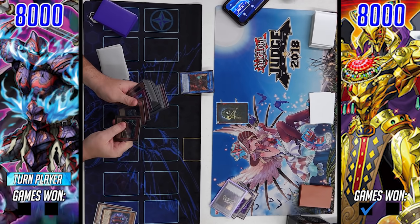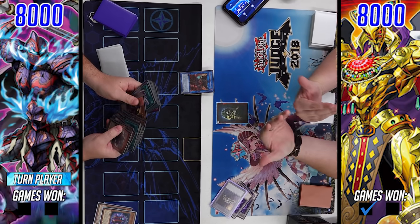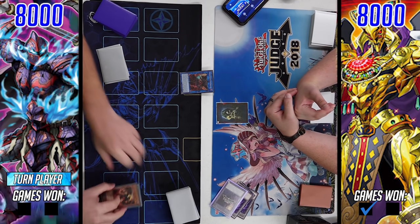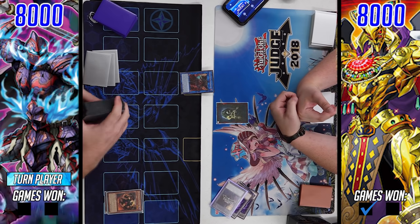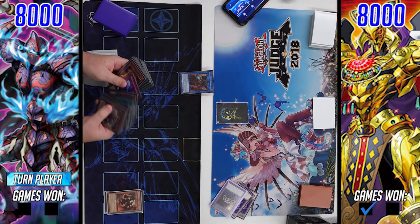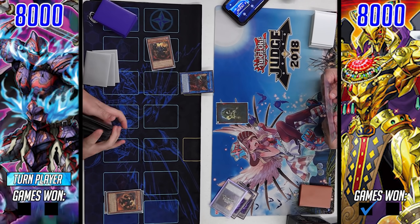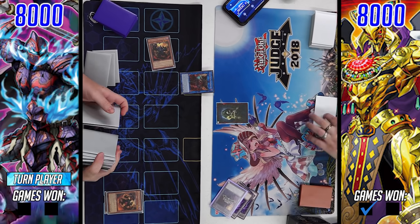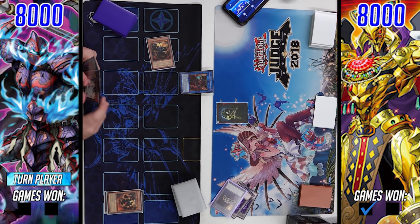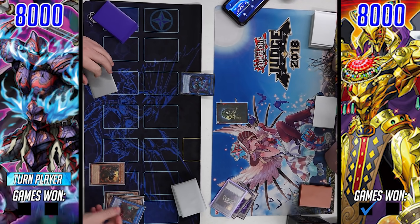Game two — our Phantom Knight player going first, normal summoning Cloak, special summoning Boots, getting right into Cherubini. This time we might actually see the Phantom Knight combo pulled off. Cherubini sends Graff, Malebranche of the Burning Abyss as cost to gain the attack of the level three sent. The opponent doesn't have a response, so Graff summons Seer from the deck.